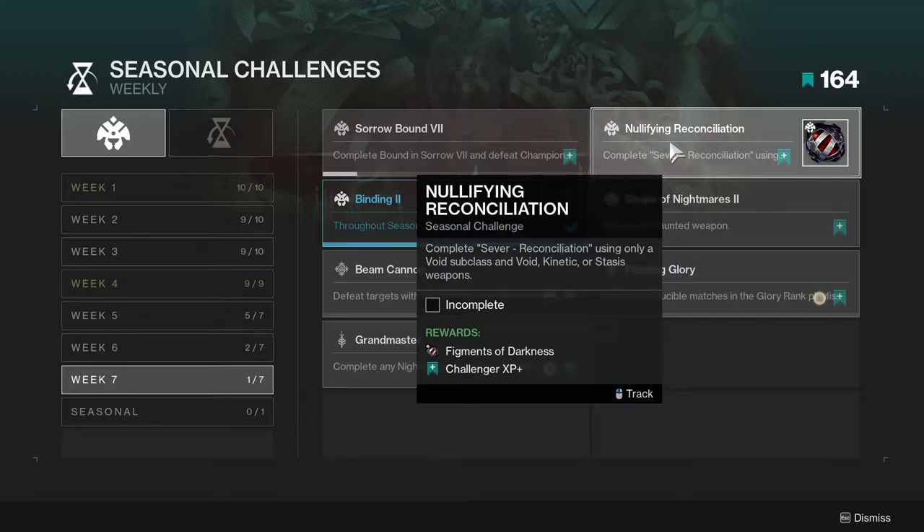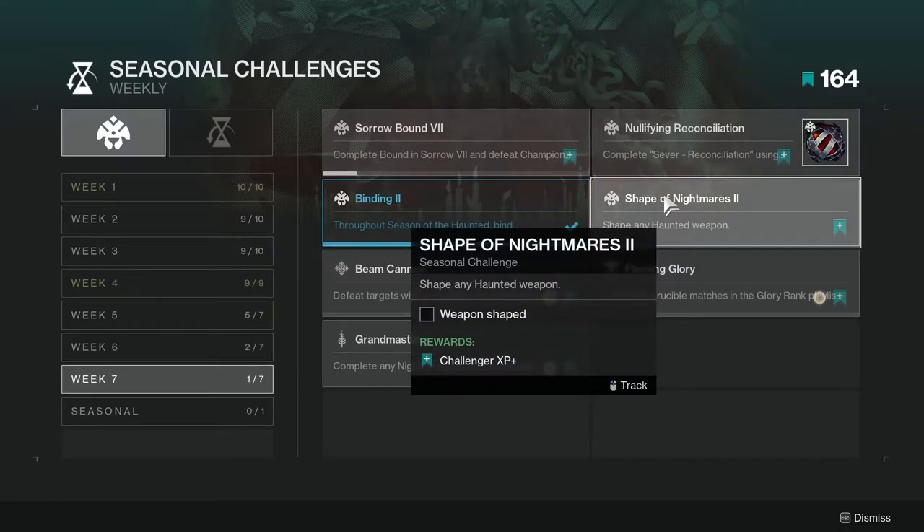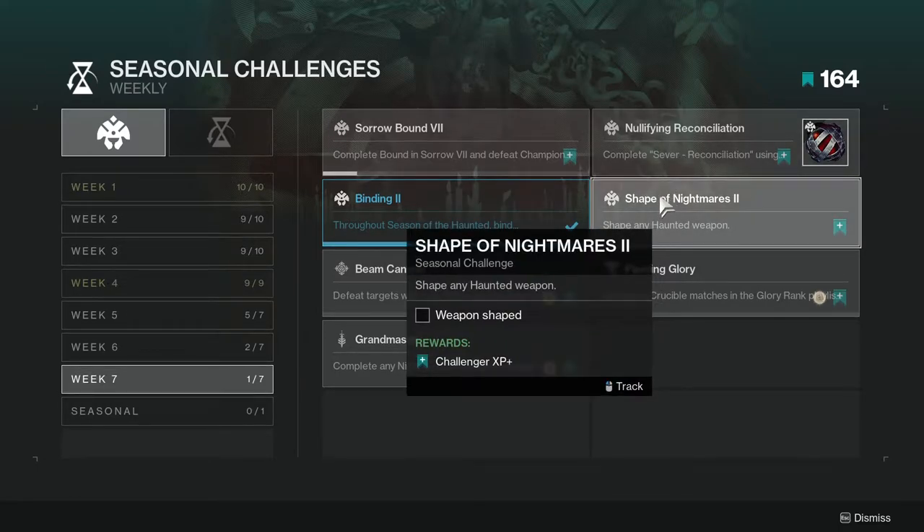Shape of Nightmares: shape any haunted weapon. Depending on your RNG, you might already have a weapon you can craft. I actually do have one — I think I can make the glaive. Just make it and erase it if you want. I'm going to make the glaive and just erase it because I don't really care about it.